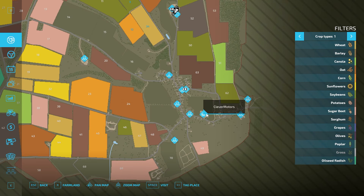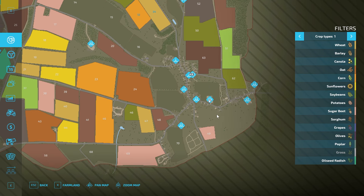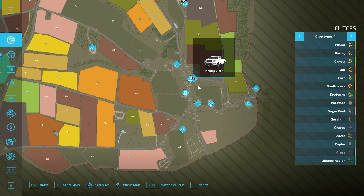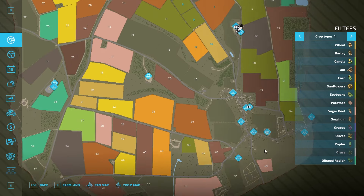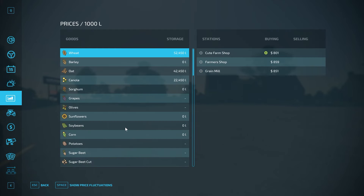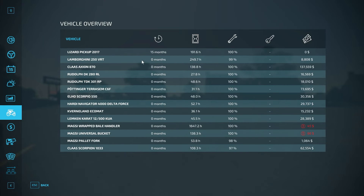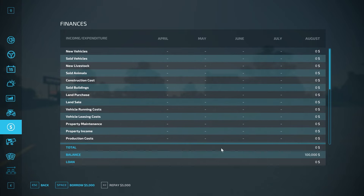We're up here over at Clever Motors, over at the store. We might buy a pickup truck and drive around from here, then do a flyover at the very end. We do have some stuff actually in storage — no added products or anything like that, quite a few pieces of starting equipment. We do start with $100,000, no starting loan, no animal pens. There are contracts in the fields we don't own, which is great.